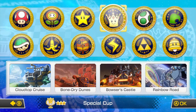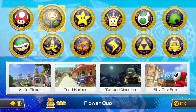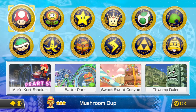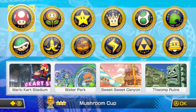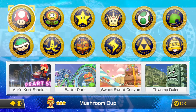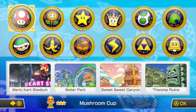Now it's time to do all 12 cups on 200 CC. Some of them are very tricky, but not for me. We're going to be starting off with the 200 CC Mushroom Cup. This cup features Mario Kart Stadium, Water Park, Sweet Sweet Canyon, and Thwomp Ruins. Very nice tracks. I will be careful on these tracks. Let's get started.